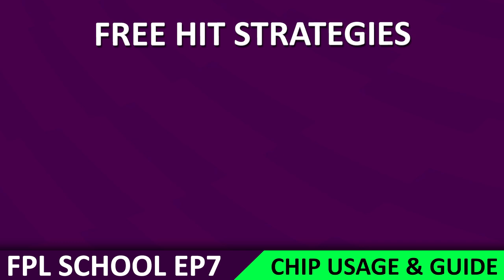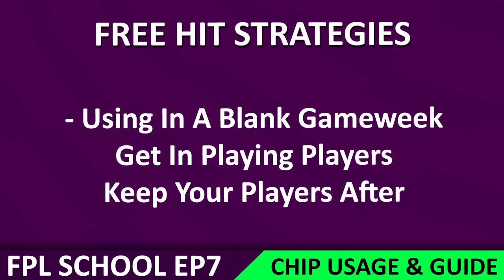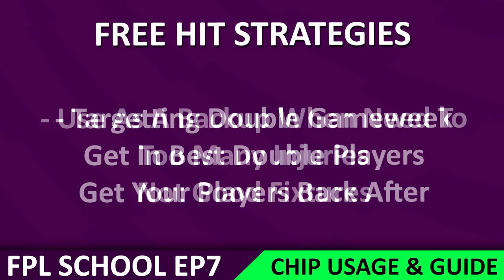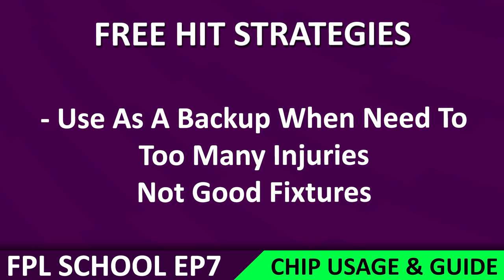Free hit strategies. As discussed in the last episode of FPL School, blank and double game weeks could be the best time to use some chips. The free hit allows you to have a brand new team just for one week but then you revert back to your normal team. Different strategies include free hitting in a blank game week to get a full team of playing players while your normal team might not have been playing. Another strategy includes targeting a double game week where you want to target great fixtures without permanently changing your squad. And finally, some people use it as a backup — if you've tripled up on teams playing each other, or you have injured players you don't want to sell, just slap the free hit button. There is no right or wrong time to use this as it all depends on your team.